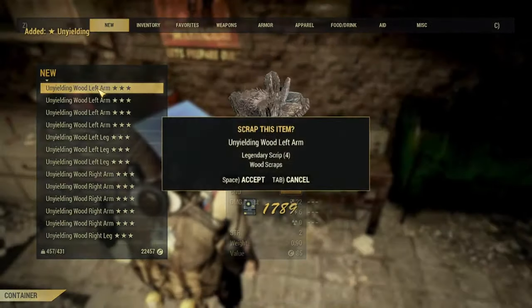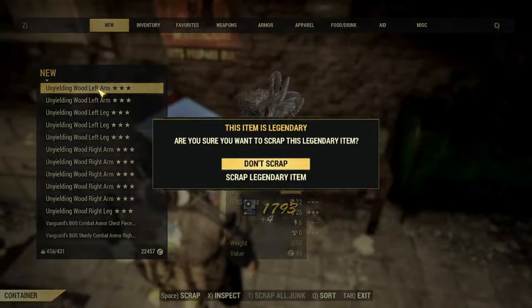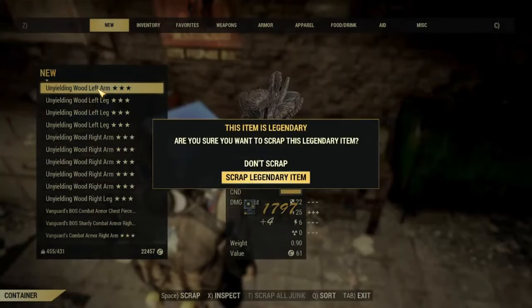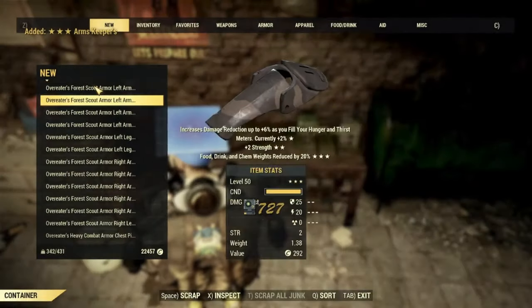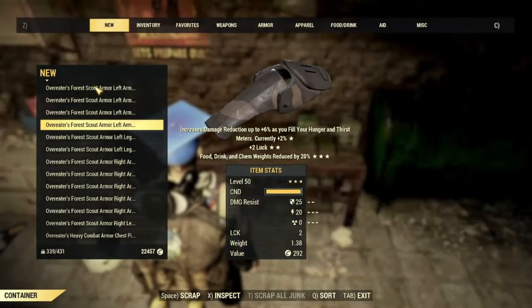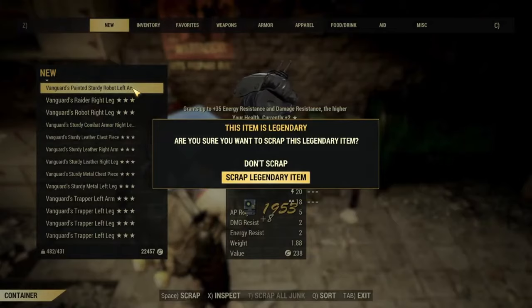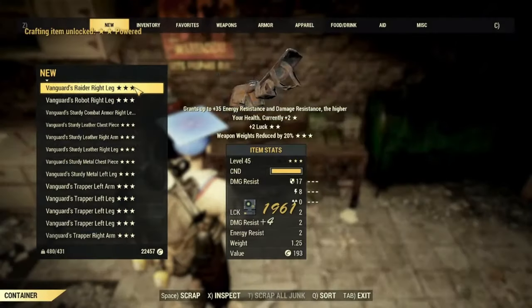You can go and scrap the actual items — like these unyielding pieces. There's a low chance, but when scrapping them there's a chance the box mod will fall off. What we want is what you see right there: the weapon weight box mod. I just learned the skill to make it myself, and I also just learned how to craft the powered, which is the 5% AP.